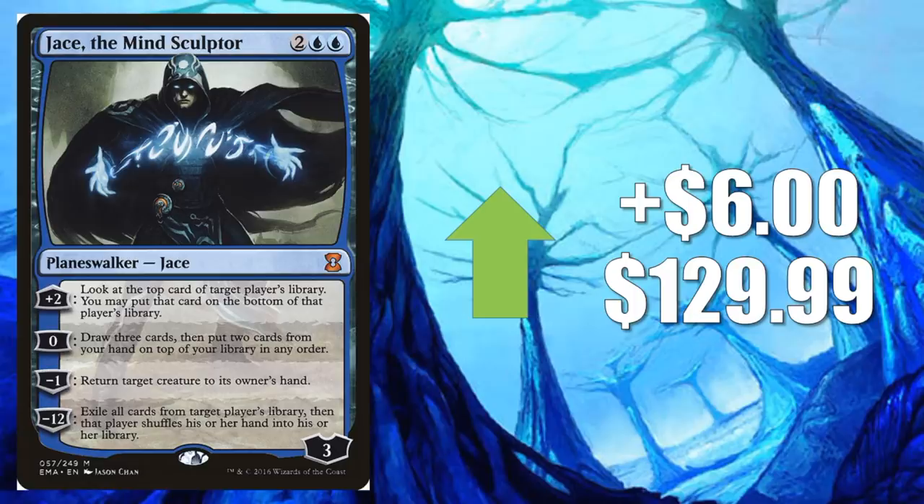Number 4, Jace the Mind Sculptor from Eternal Masters, goes up $6 to $129.99. You can kind of see what's going on with these Jaces — they're meeting in the middle. The Worldwake one went down, this one goes up.